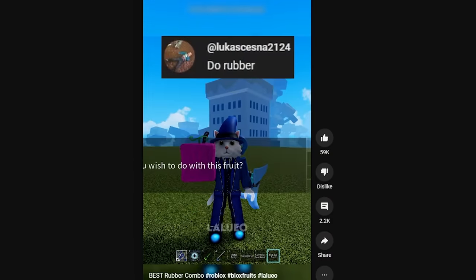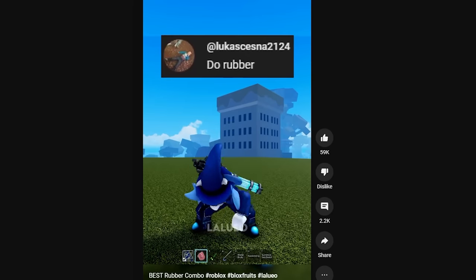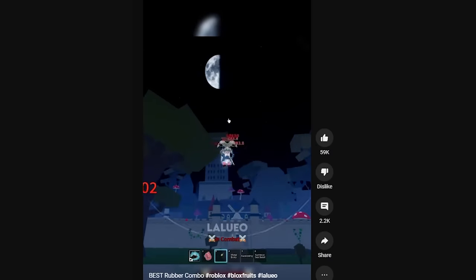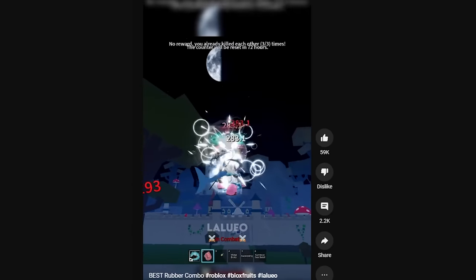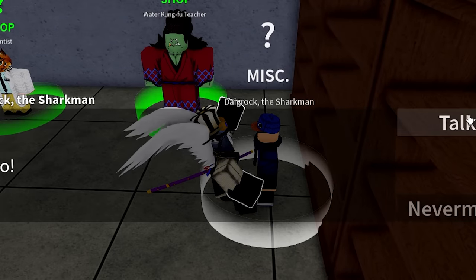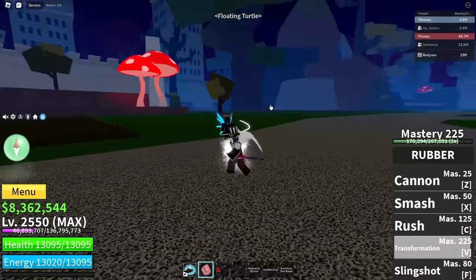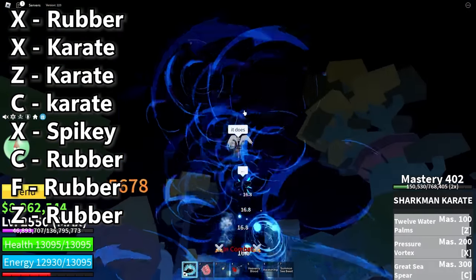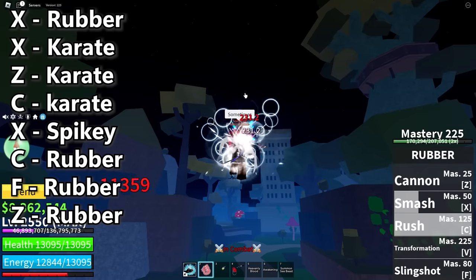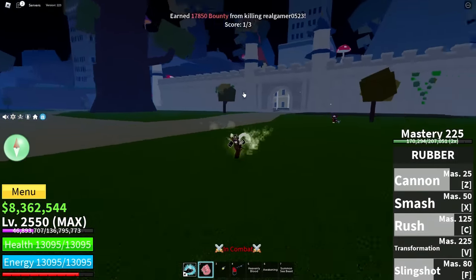So we got ourselves the best Rubber combo. I actually want to see this. And that's Luffy Gear 7. That actually seems doable. Let me equip my Sharkman Karate. There we go, we got it. I just gotta do my transformation now. There we go. Yes! I got the combo! Oh my god, that is OP.